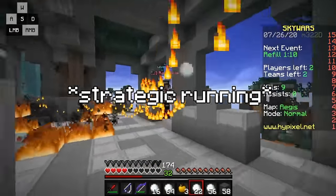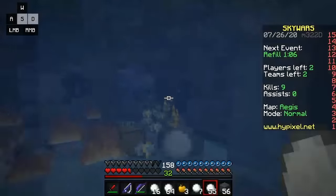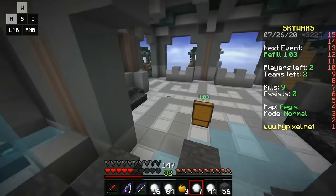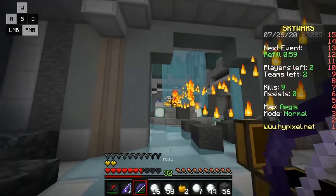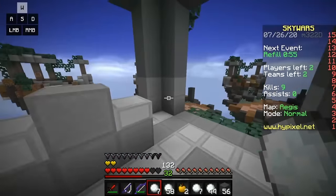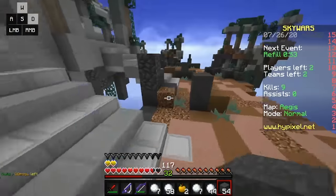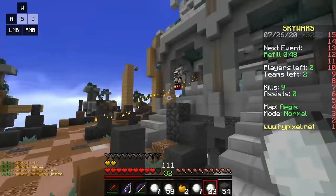I was playing ranked the other day and this person was running away from me picking up enderpearls. However, they ended up putting the enderpearls in their inventory randomly, and so when they stopped to collect them, I had enough time to kill them — they couldn't run away if they had actually had an organized inventory. Just something to keep in mind. I always have a general layout when playing games, which I recommend you do as well. For example, Skywars: my hotbar is always sword, rod, bow, pots and gaps, blocks and pearls.